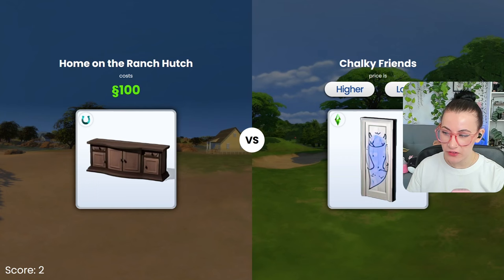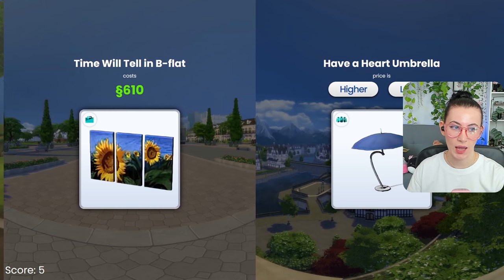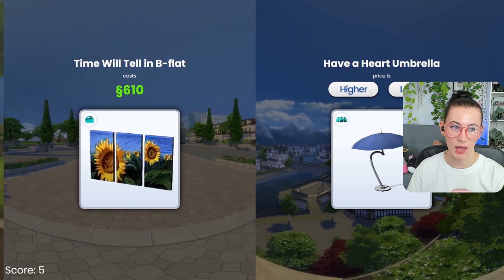The door — doors are fairly cheap in The Sims, so I'm gonna go with lower. Oh my gosh, this is higher — by a lot. Definitely. This is lower. Yes. Lower — definitely not 600.